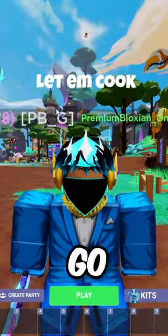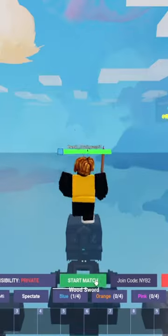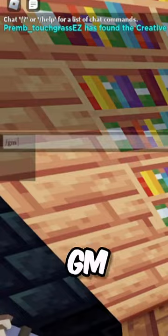The first thing you wanna do is actually go into a custom — I'm just gonna use the squad's custom. Make sure to go on a team, start the match, and the first thing you wanna do is actually do slash GM1.